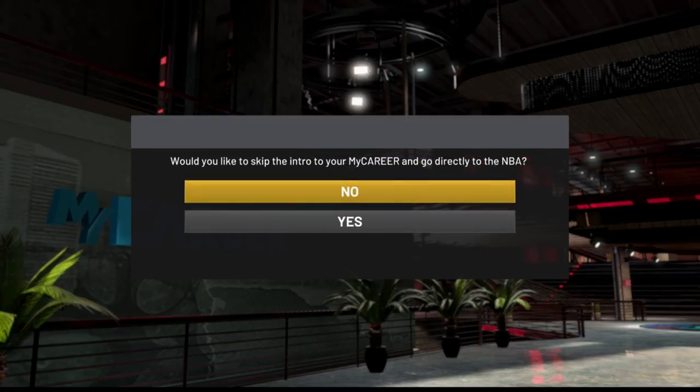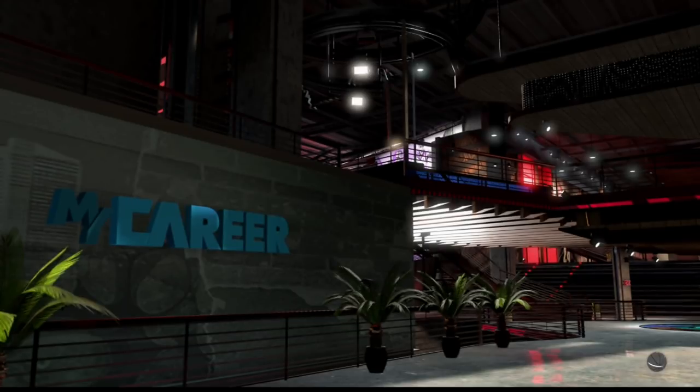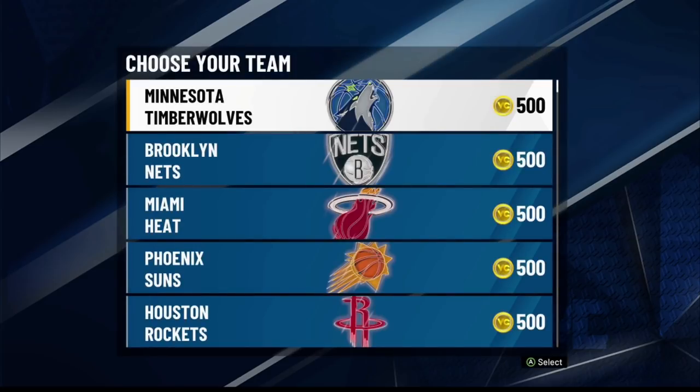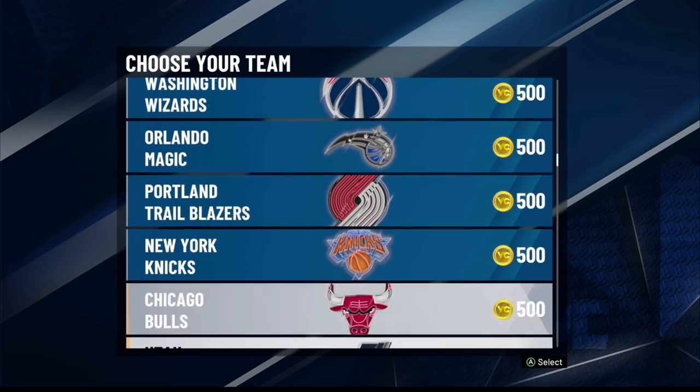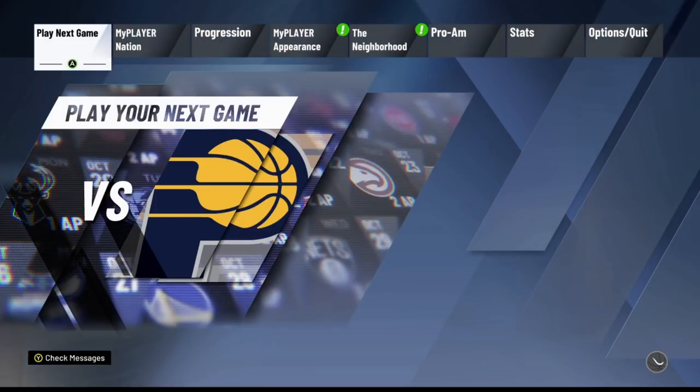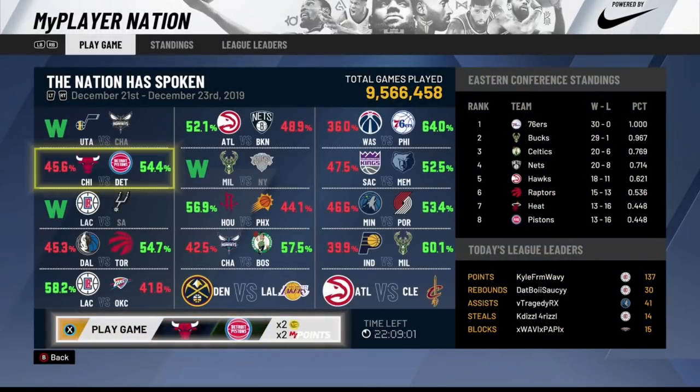Somebody tried to tell me that it costs you 500 VC every time you do this, which would basically make the glitch pointless, but I just tried this on three different players and it never charged me 500 VC, so I have no idea where that came from. Once you get to this screen, you just want to go ahead and skip directly to the NBA — hit yes right here — and then it's going to ask you to pick a team. You're going to want to make sure that you pick a team that has a My Player Nation game available, which you can view by loading up any other player and looking at the tab. I know the Detroit Pistons have a game available so I'm going to choose them. Keep in mind if you see a 'W' that means that game has already been played — you want to make sure the team you choose has a percent beside their name. Then go ahead and play the game.